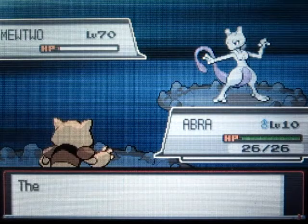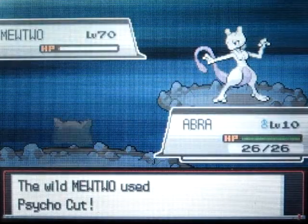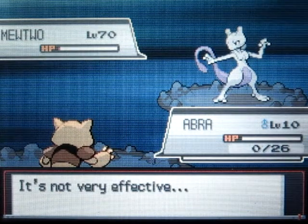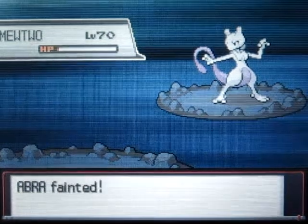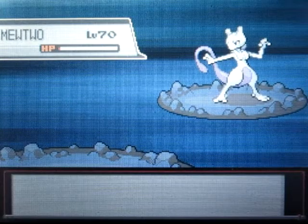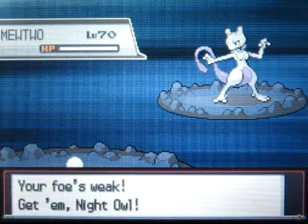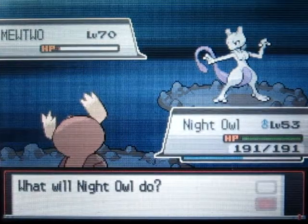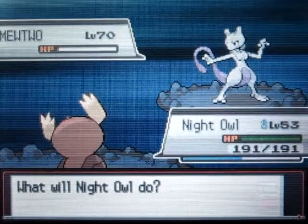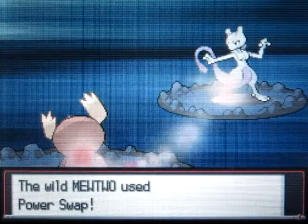Alright, so we have our Abra out. No - you killed my Abra! You ruined my strategy. I was going to lower your accuracy a lot but you had to ruin it. Why did you do that? You evil level 70 Mewtwo. Alright, maybe we can go for Psychic, but I think I did good enough here.